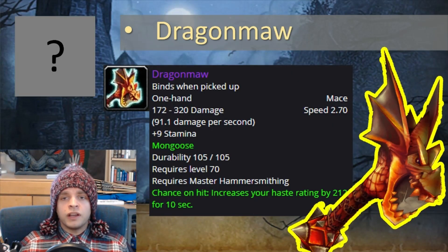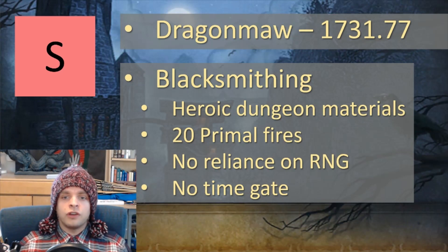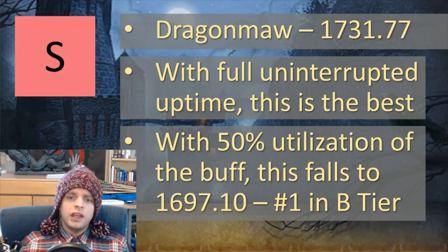Next we have Dragon Maw, the upgraded version of Drake Fist Hammer. This is an S tier weapon and for single target sustained damage it is the best. It requires blacksmithing and heroic dungeon materials to make, but there's no reliance on random drops and no time gating — you can reliably get this weapon. Like Drake Fist Hammer, performance partially relies on its proc buff, assumed at one proc per minute with no internal cooldown. If you only have 50% utilization of that buff, this falls to 1697 DPS, which would make it number one in B tier.